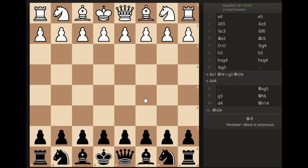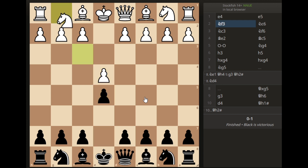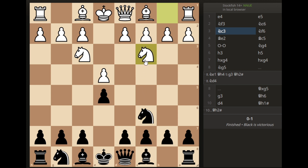My opponent starts with e4 and I replied with e5, then my opponent developed knight f3 and I replied with knight c6, then he developed his other knight and I also developed my knight. This setup on the board, when you have your two knights out, you can name it as the Four Knight Defense system. Now the trick starts from here.